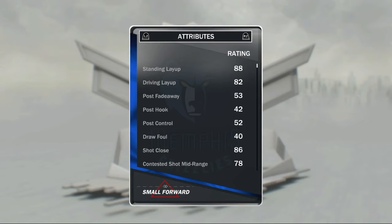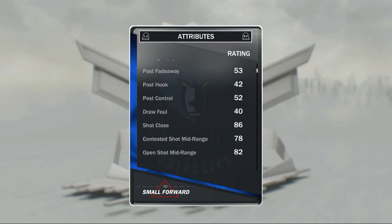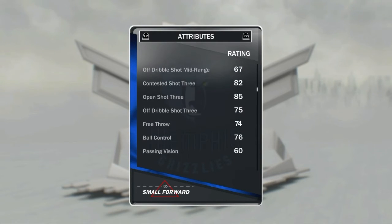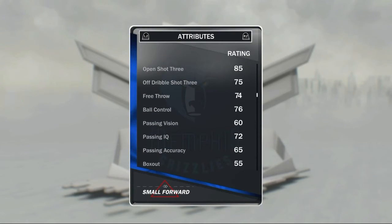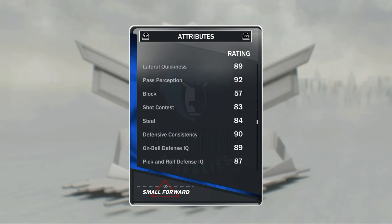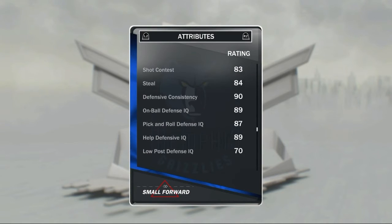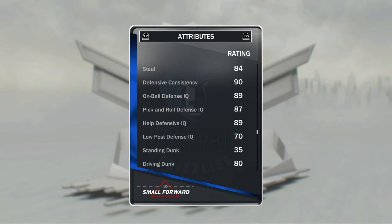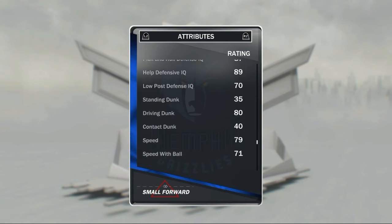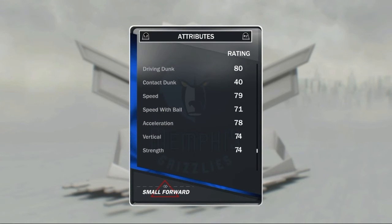Shane Battier — I didn't watch him play with the Grizzlies, but this is some nice stats: 88 driving layup, 82 on mid-range, 85 open three — that's pretty nice. 89 lateral quickness, 92 pass perception, 90 defensive consistency, 89 on-ball IQ, 89 health defense.